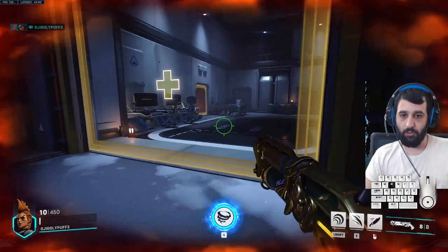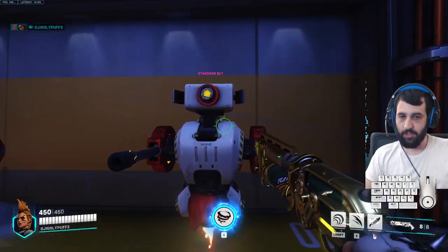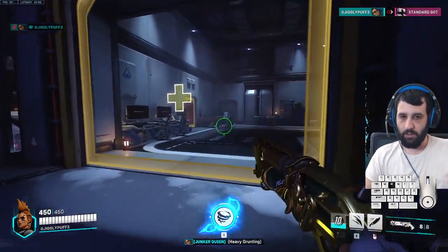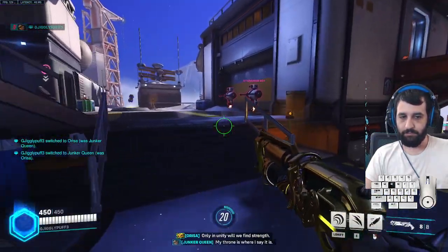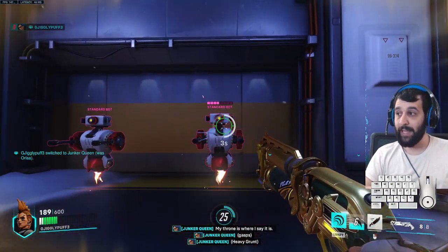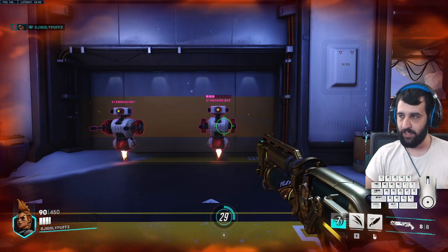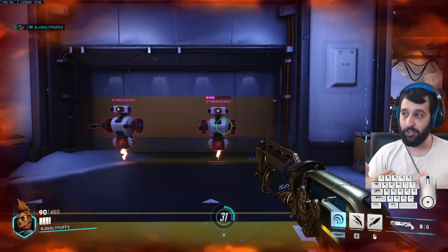You want to use Shout after you've taken a bit of damage. If I go back to full health and use Shout and then Carnage, I'm not gaining any health because I'm already at 600. But if I take a bit of damage and then use Shout and Carnage, I'm now gaining that health while having the over-health from Shout. So you want to use Shout once you've taken some damage.